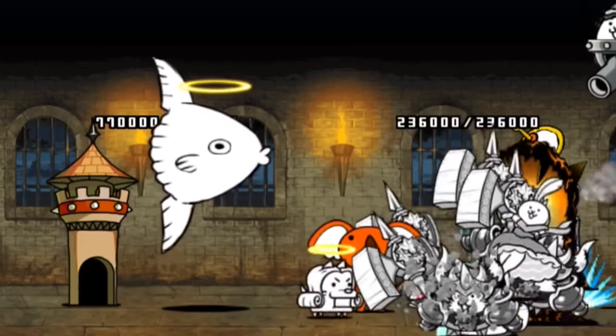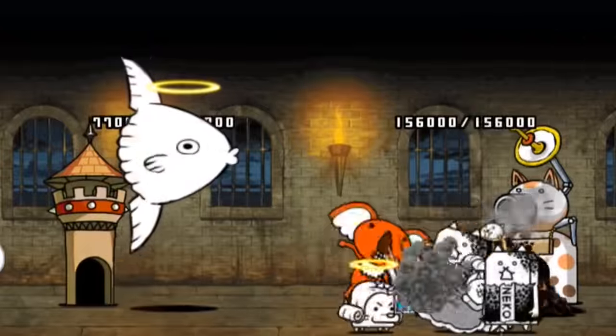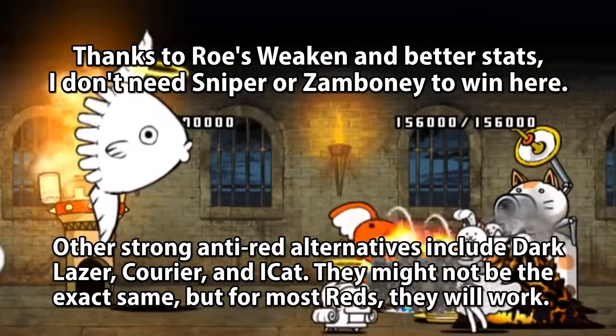or even just red enemies in general. While he can be a decent answer to Berserkory in the early mid-game, other tanker options like Rho exist, which are just stronger and leave Maximum as an inferior option overall.